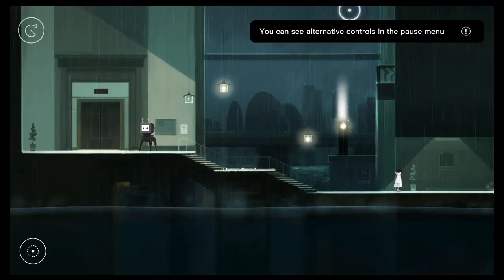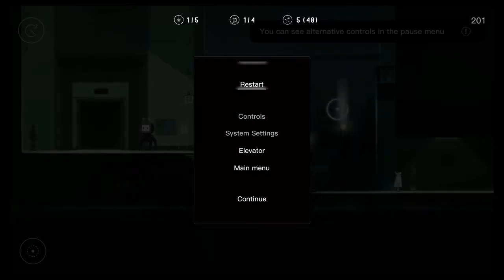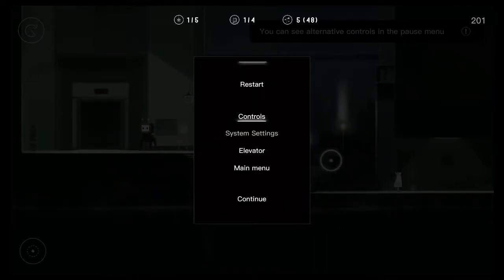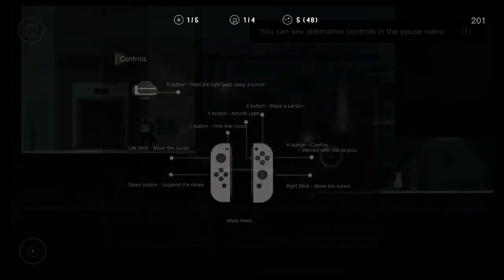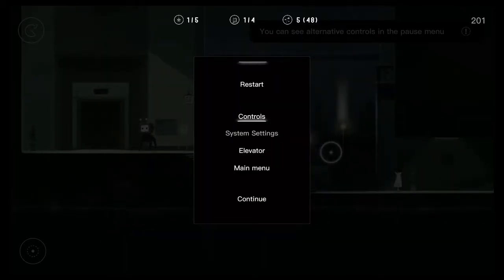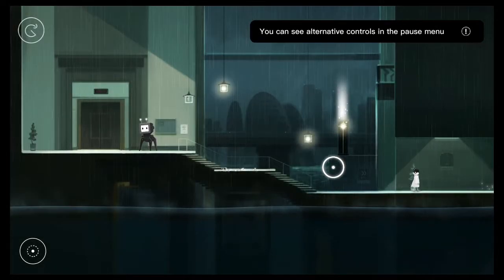You can now see alternative controls in the pause menu. Now I see why I may have issues — there is a motion aspect to the controls. One holds a lightning cursor. Is there a way to turn that off? There's no way to turn off that motion control aspect, and that is not helpful. Not a fan of that.